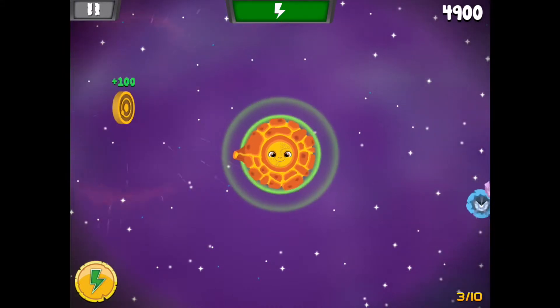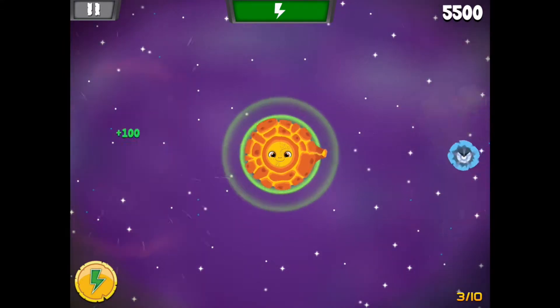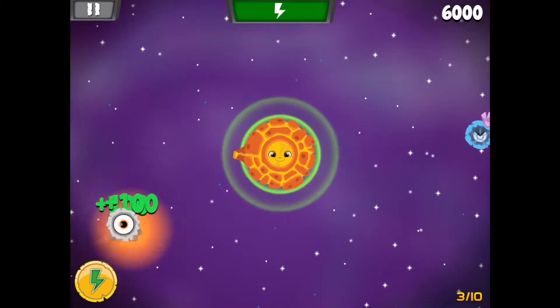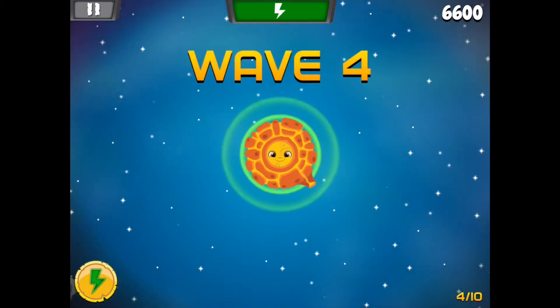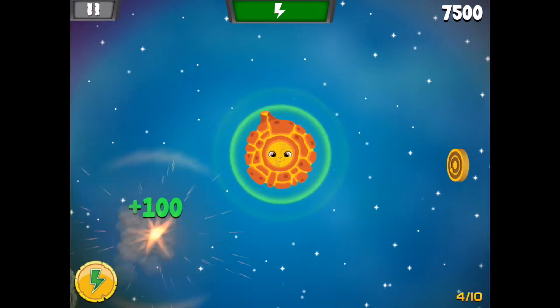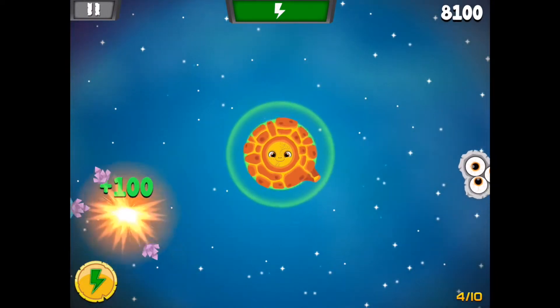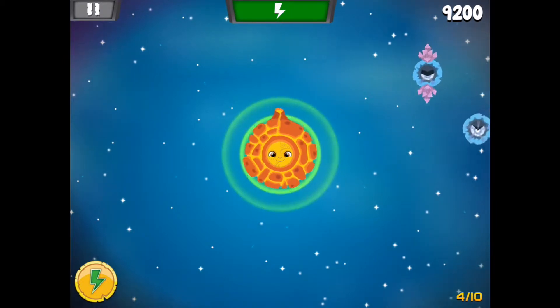We have to hit the eyeballs two times if there's two eyes, and then we have to shoot that away from us three times. There we go, all right. Come on, we got this. Let's not shoot our planet. Wave four now — oh, that was so close. Let's get these eyeballs. Okay, two spikes — let's get these spikes away.